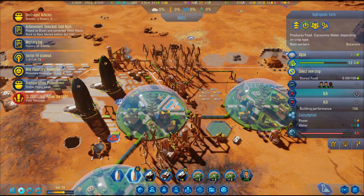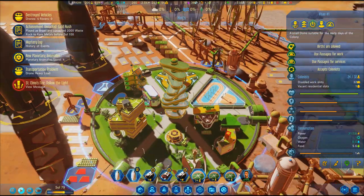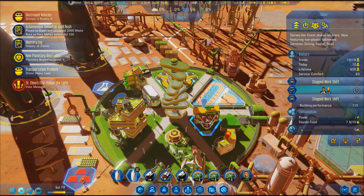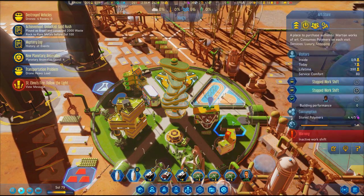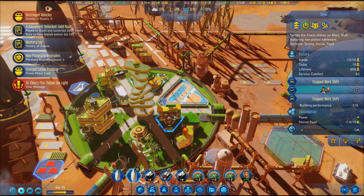The basic buildings are living quarters which start at 12 people — you can research apartments — along with an infirmary, art store, and diner. Each building has a maintenance cost and will require a lot of concrete, so keep that in mind. The nursery is used for raising kids and the research lab helps with research.